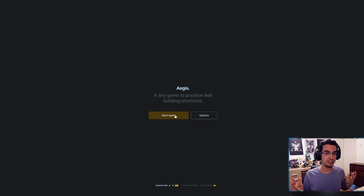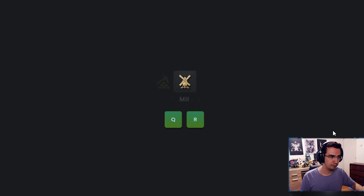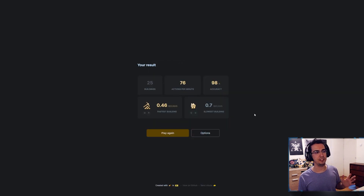House QQ, Dock QD, lumber... and it rapidly fires building prompts and you press the hotkeys as fast as you can. At the end it gives you results: 25 buildings, actions per minute, accuracy, fastest building, and more.